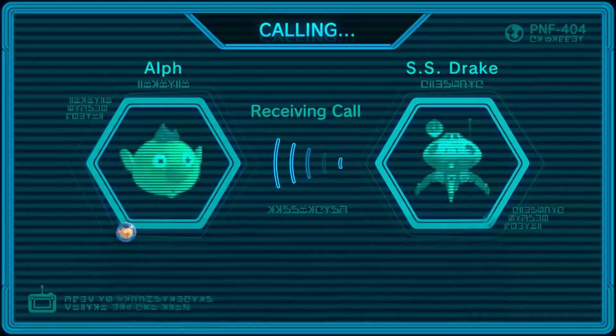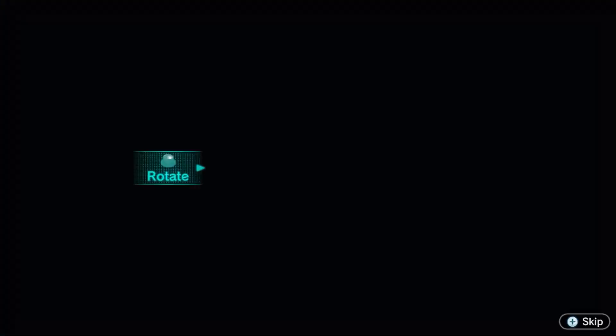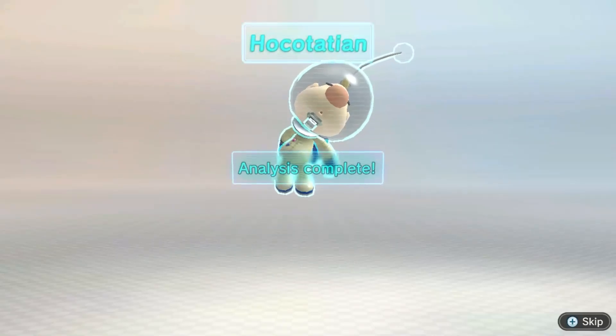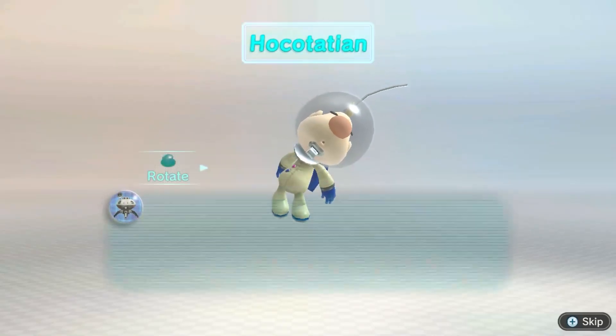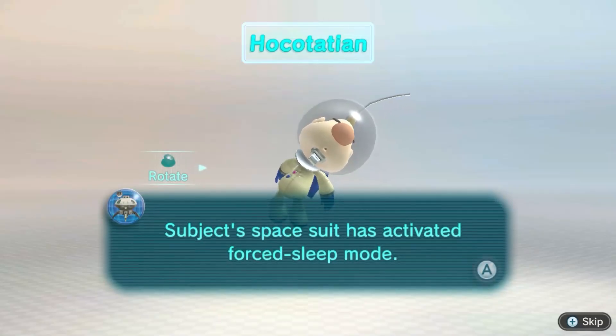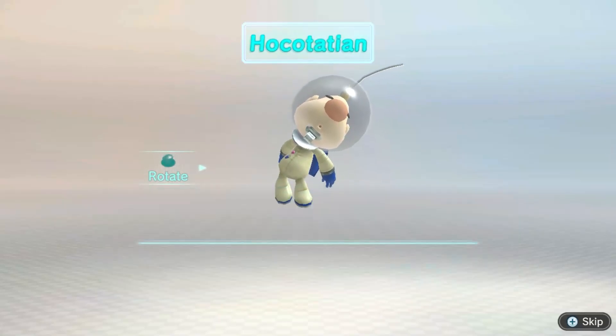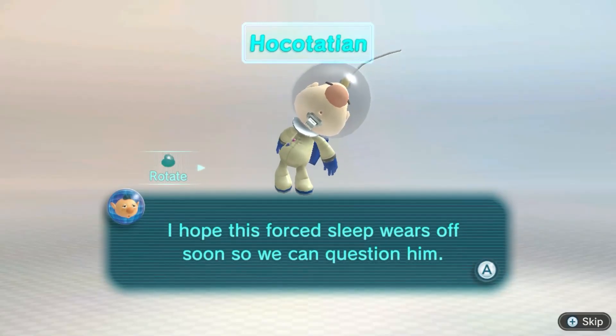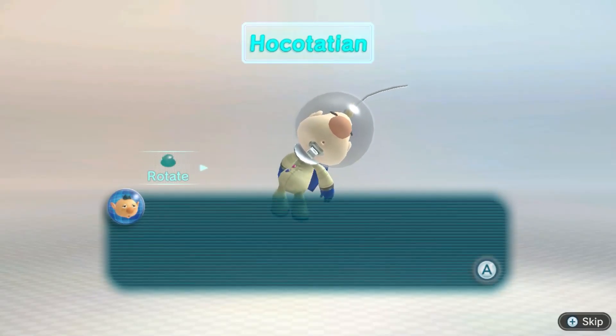We're receiving a transmission from the Drake. Analyzing recovered life form — Hukotation. Life form is in stasis. Subject's spacesuit has activated forced sleep mode. This individual possesses the cosmic drive key. I hope this forced sleep wears off soon so we can question him.